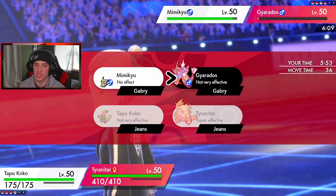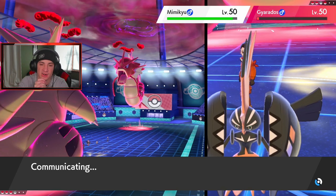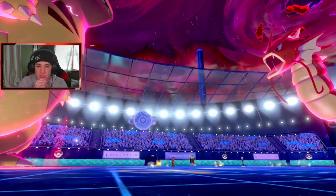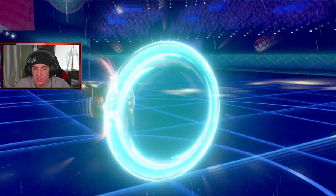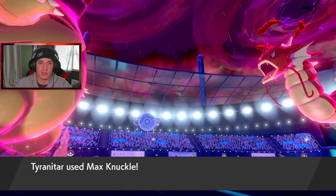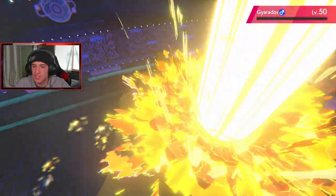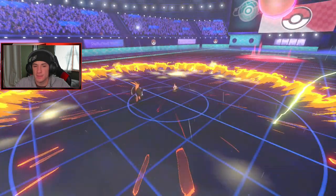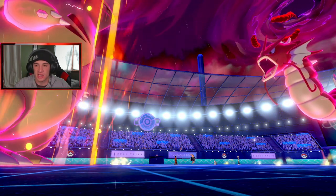Actually I'll drop a Max Knuckle over on Gyarados. He might protect Gyarados — that would be smart. This is going to be a good battle. He doesn't protect! We get the plus-one attack boost on T-Tar. Gyarados gets a Swords Dance... if it gets another one I'm going to be sad. I'll change the weather up next turn — I want that attack boost right there.